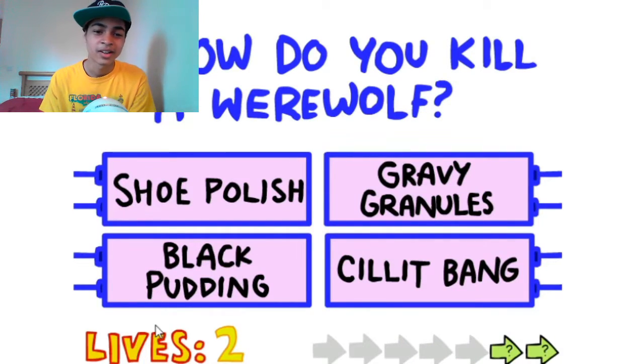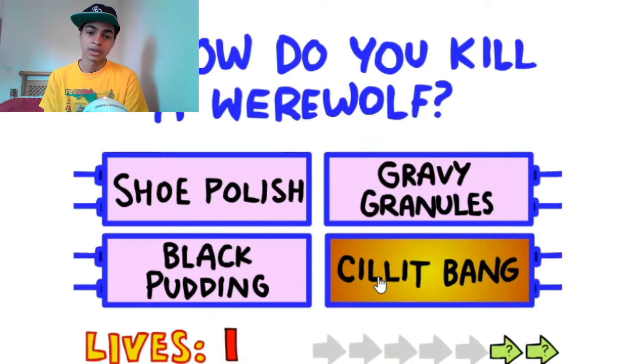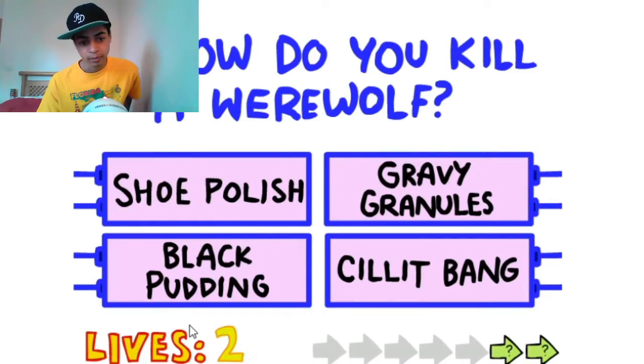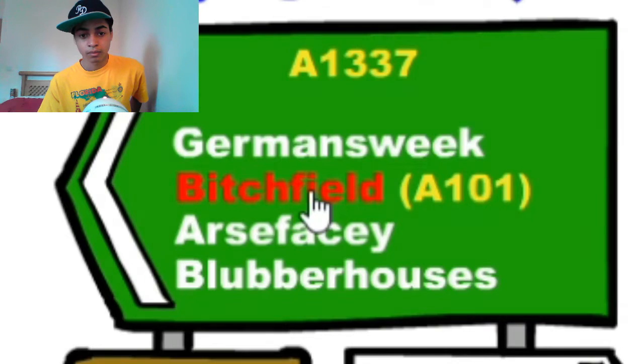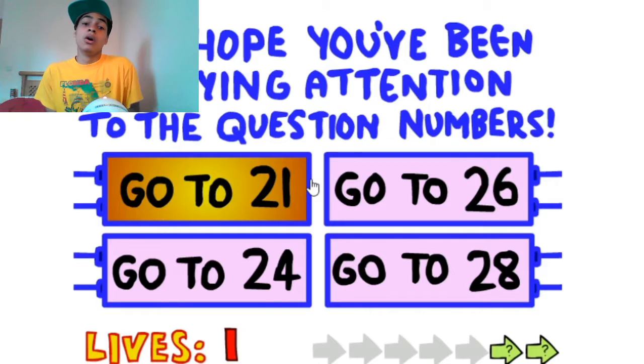How do you kill a werewolf? Silly bang? No. Black pudding? No. Is it shoe polish? Yeah! Which of these place names doesn't exist? Phew, I hope you've been paying attention to the question numbers.